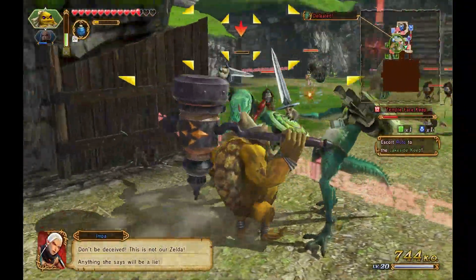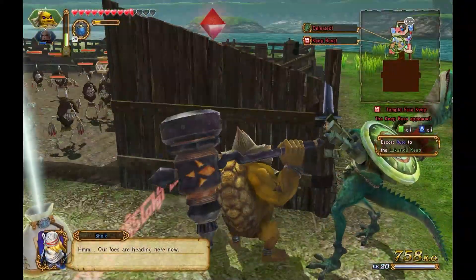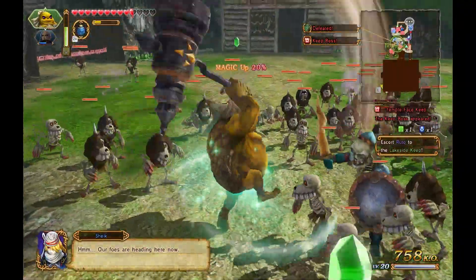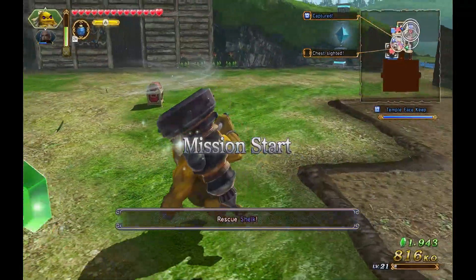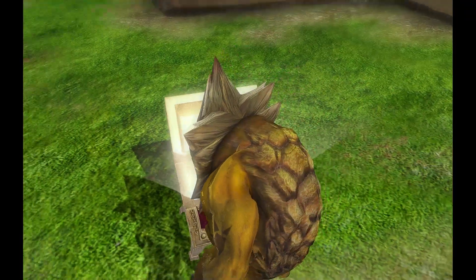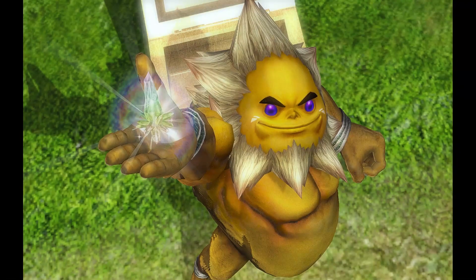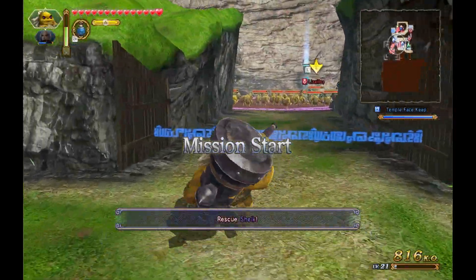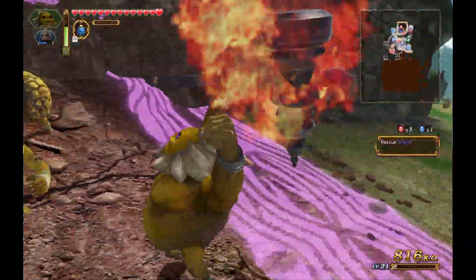Impa says don't be deceived — there's no real Zelda here, anything she says will be a lie. There are still some enemies heading out and we don't want that. Look how big Darunia is — he's so happy with everything. A new weapon! I love Darunia, he's such a big bro. Let's go face off against those Lizalfos right now.